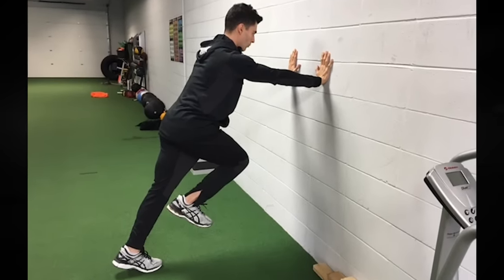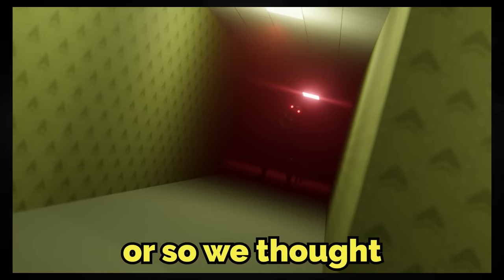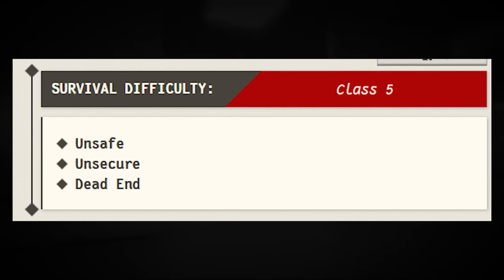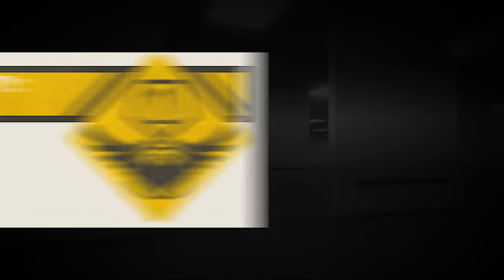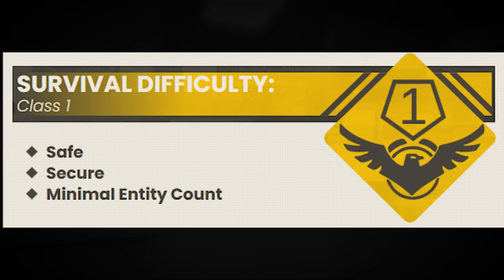Level zero is where everybody learns how to noclip, typically, and overall there usually isn't even much danger — or so we thought. Because the Red Rooms was just found a couple of weeks ago, and it's already been given a difficulty rating of class five, and is classified as unsafe, unsecure, and a dead end, which is way different from the regular level zero's difficulty rating of class one.